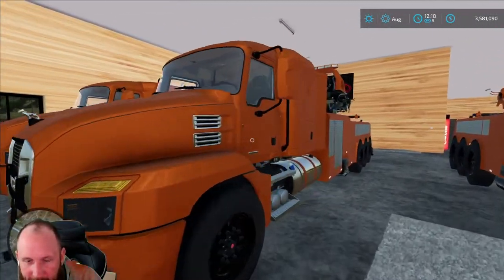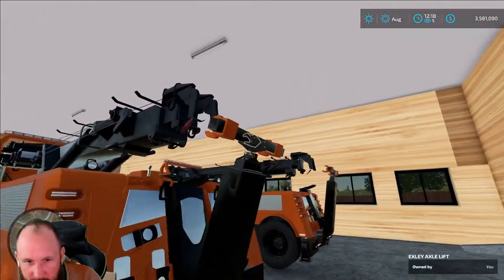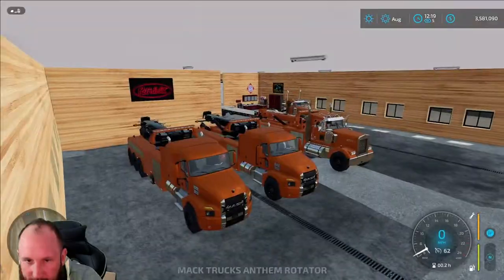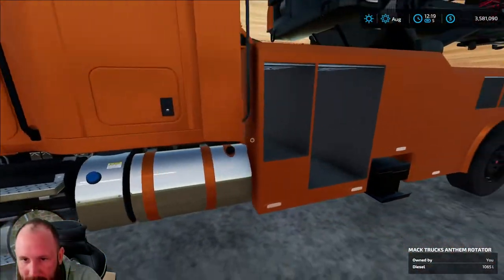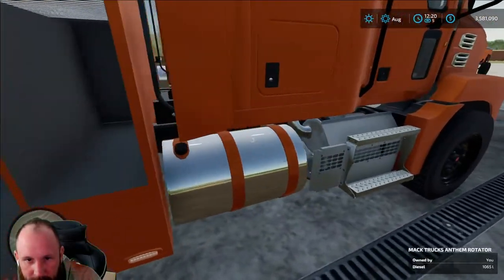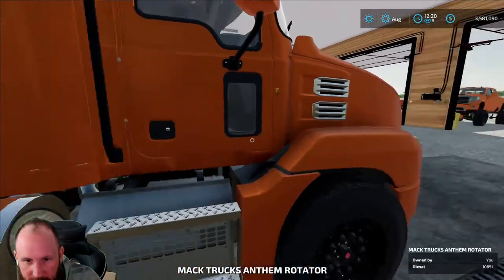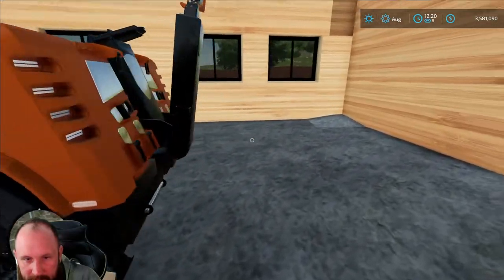Here we have the two Mac Anthem rotators with the tow bar in the back. I've been here — real quick, open up all the compartments and I'll show you everything that's here. You have some cool stuff. Opening this one up — my toe hook should be in this truck. Maybe it's not; maybe I should have strapped it down.